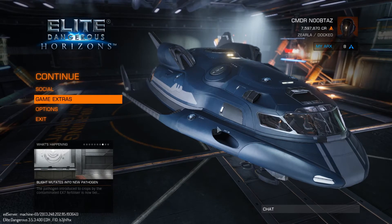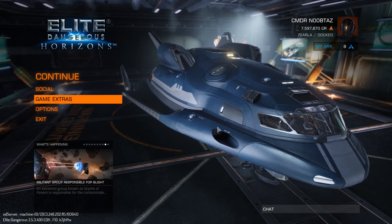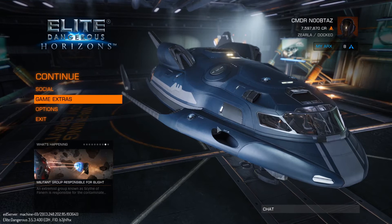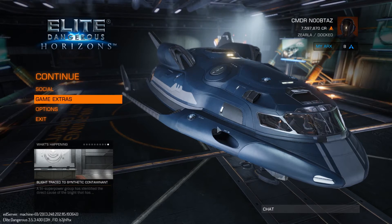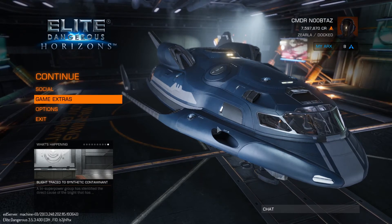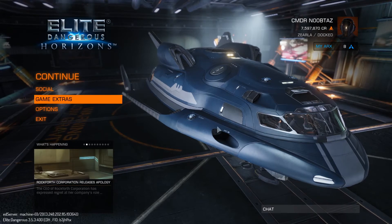So after our last video on passenger missions and our mission to leave the start zone, I did a little searching using Inara, the website, and found that the other orbital station in the system actually had detailed surface scanners. So I went on over there, and that's where we're at today.